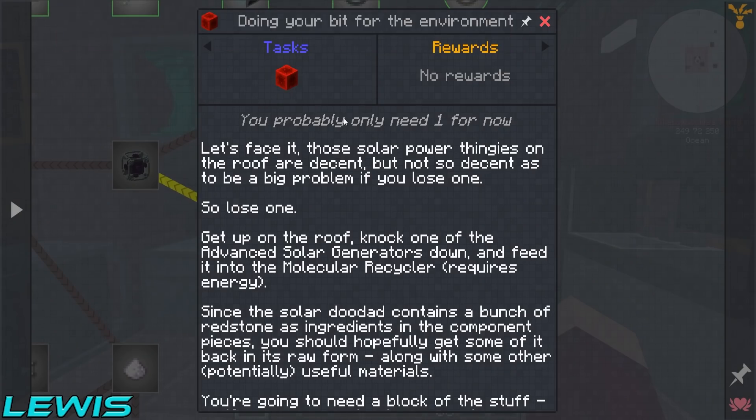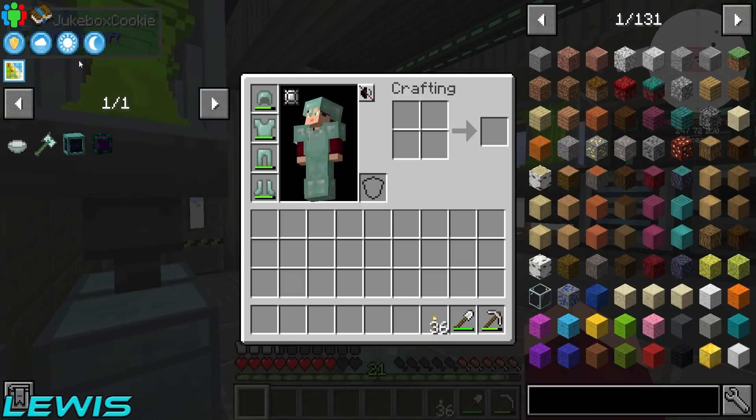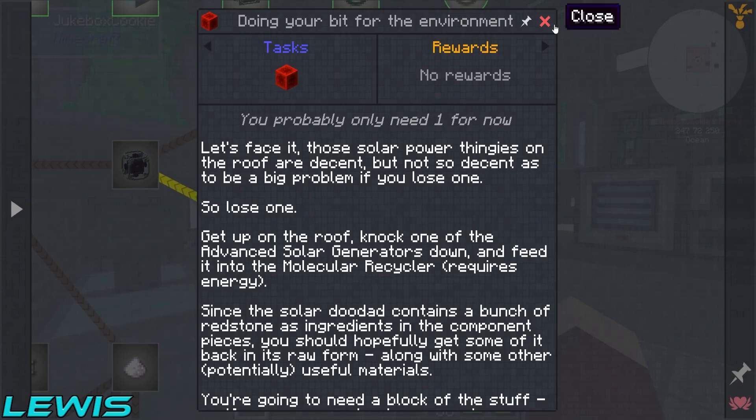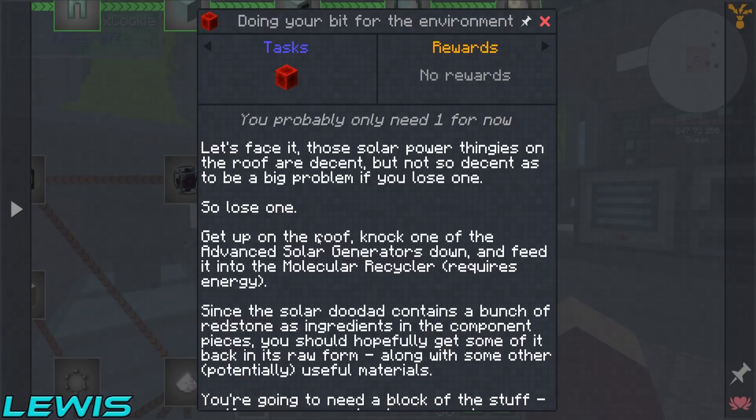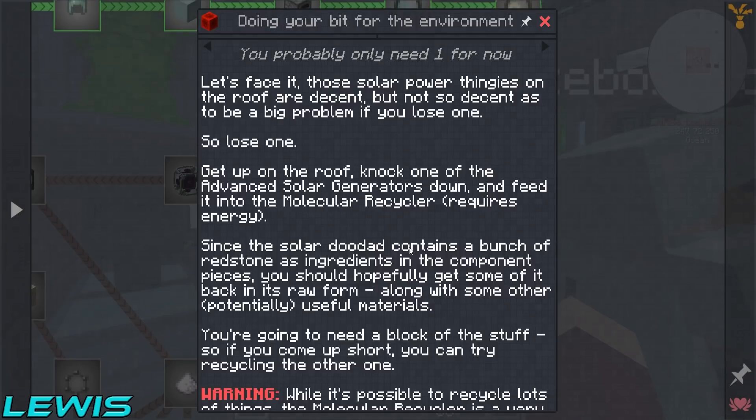So did you get nine redstone? No, we got seven. We've been trolled, Miles — end of story. We've been trolled. Can I put an infused ally in there? It says you can get it back in its raw form along with other potential useful materials. You're going to need a block of the stuff, so if you come up short you can try recycling the other one.